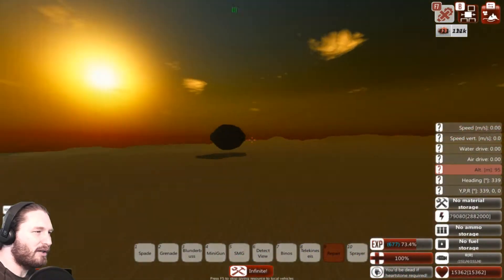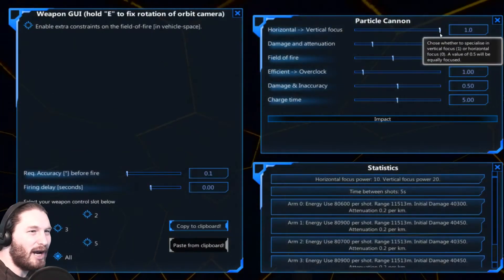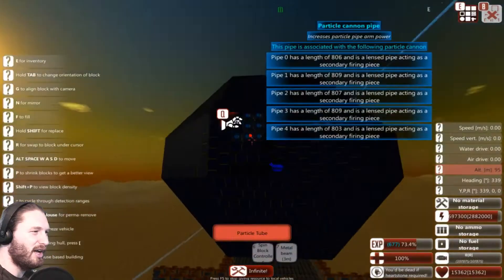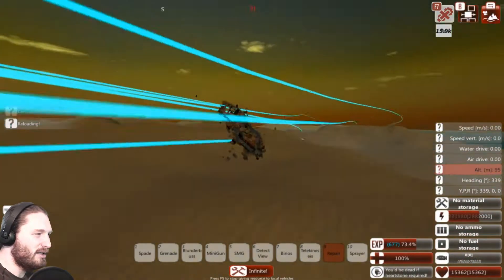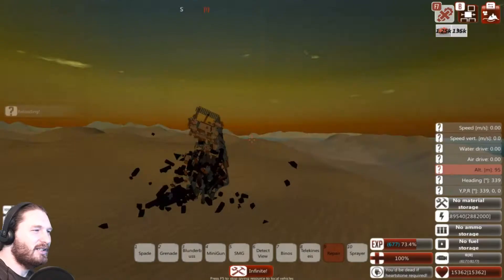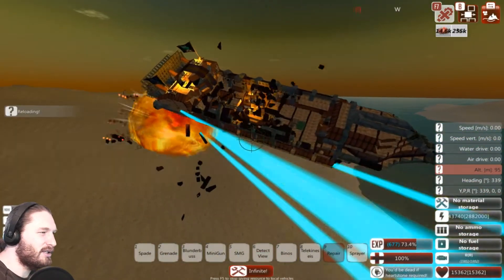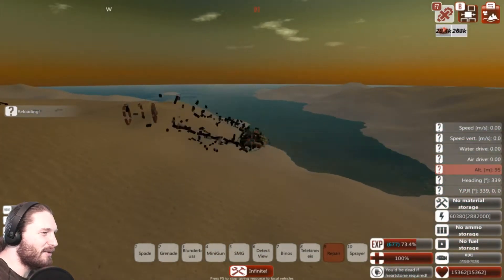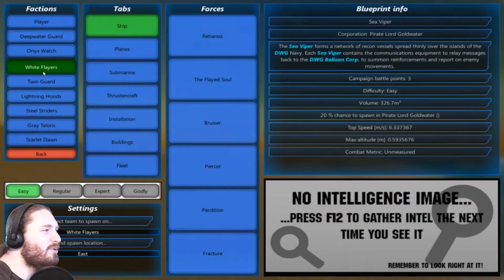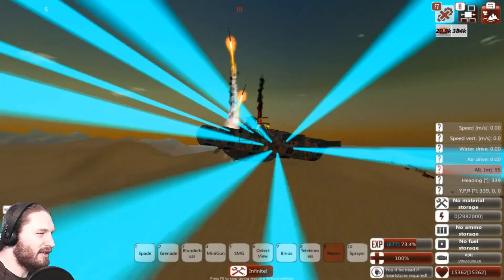The problem with particle cannons is that no matter how many pieces you have, it never gets more accurate. The only way to make it more accurate is by increasing the charge time, and you can edit the attenuation, but you don't get more accuracy unless you increase charge time. Here's just a little bit of fun playing with this and the cracking effect.